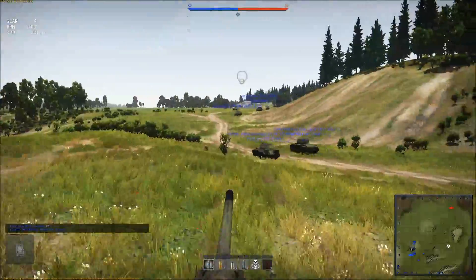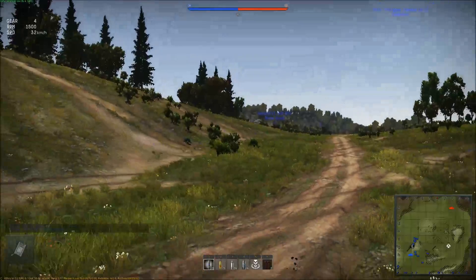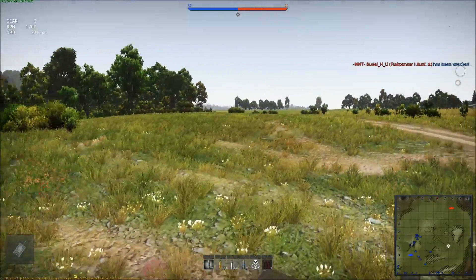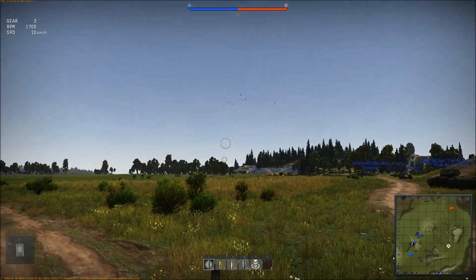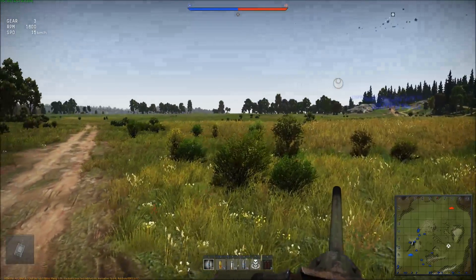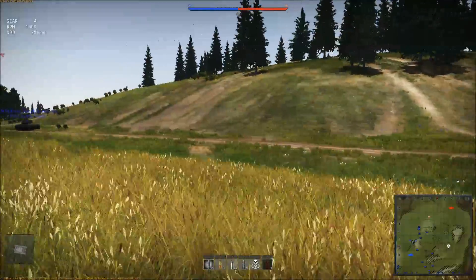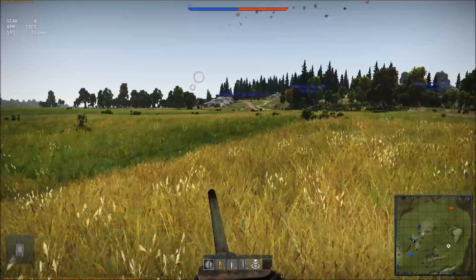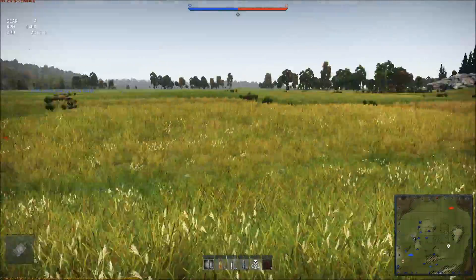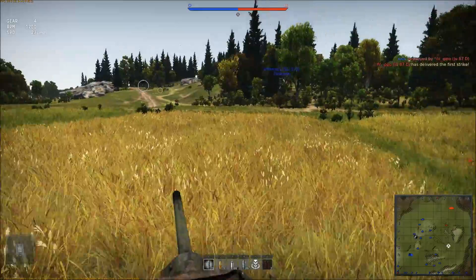This is a pretty good map for tanks because there's areas with good cover and large open areas that people eventually have to cross, making them easy targets. We've got an IL-2 on our side — that's always helpful. It's pretty cool using the Track IR in this view. I tried to find an example of somebody using Track IR with tanks in War Thunder but I couldn't find any, so I'm going to put it in the title to get it out there.